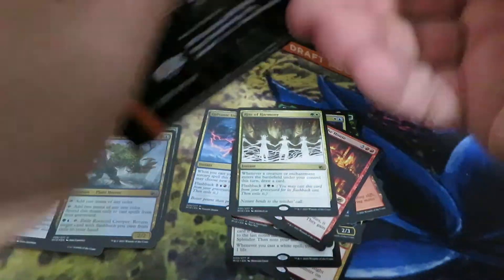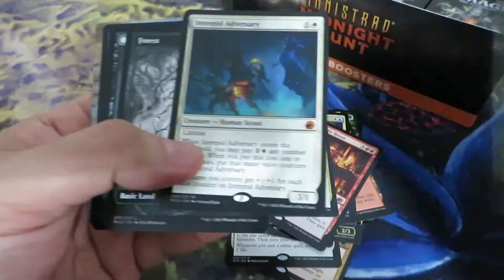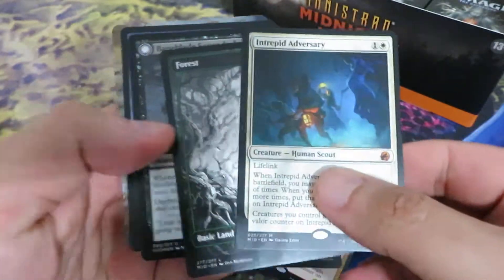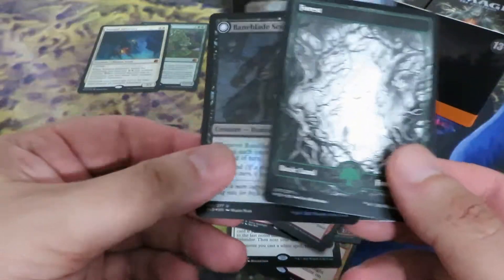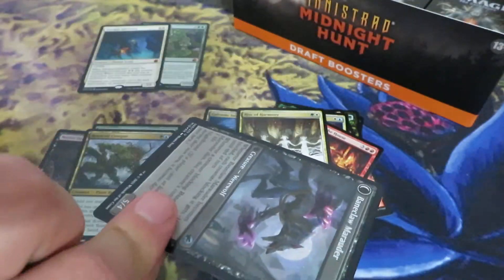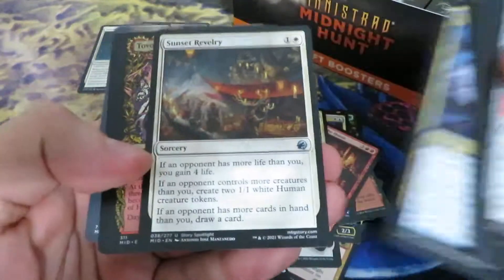Rite of Harmony. There's a second mythic card — finally a second mythic: Intrepid Adversary. Quite a good card. And a foil double-faced card, Werewolf. This Adversary card, they're seeing quite a good amount of play.